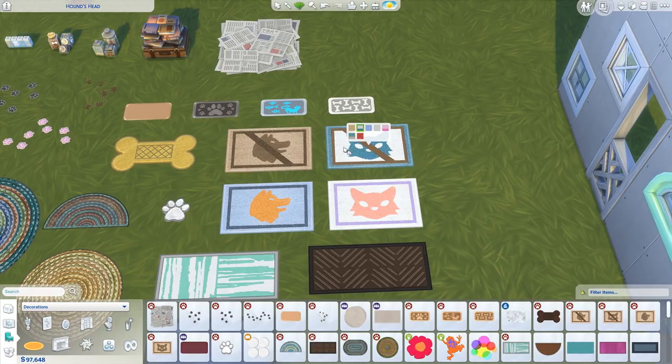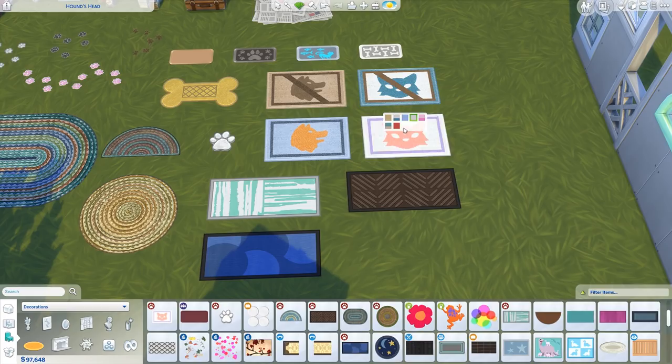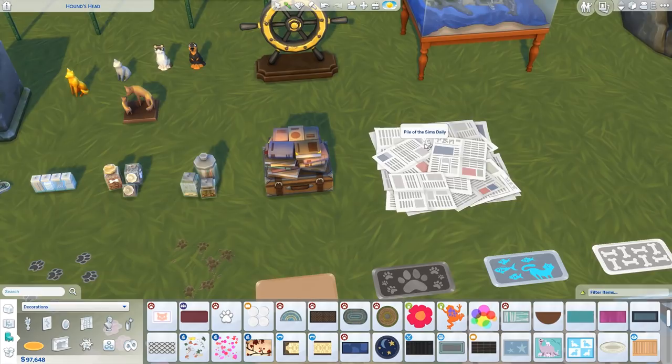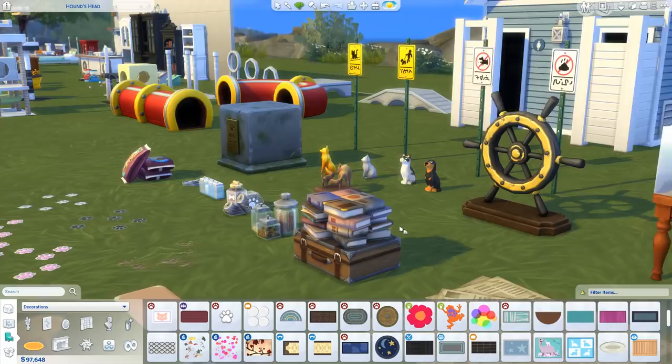They've also got the ones that say all puppers welcome and cats rule this house. I don't know if these actually affect gameplay — maybe you can let me know in the comments. They've got a whole bunch of those in all different colors. There's also this little rug and these nice little mats you can use around the place. We've got some newspaper that you can put down for when you're training your pets — and it even comes with urine-stained newspaper. So you can go very clean or horribly dirty. I love this little stack of books on top of a suitcase — really nice little item, very nautical themed.